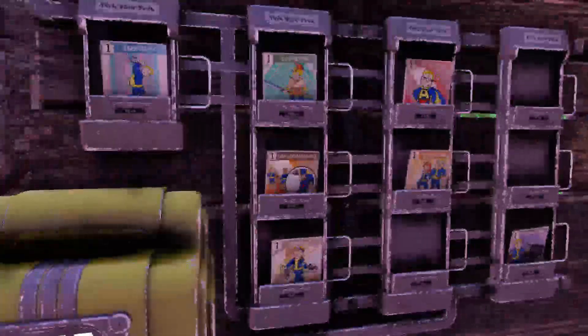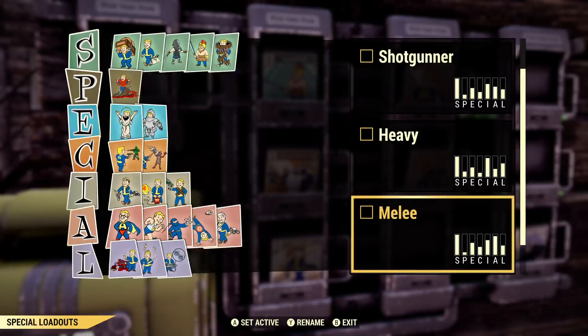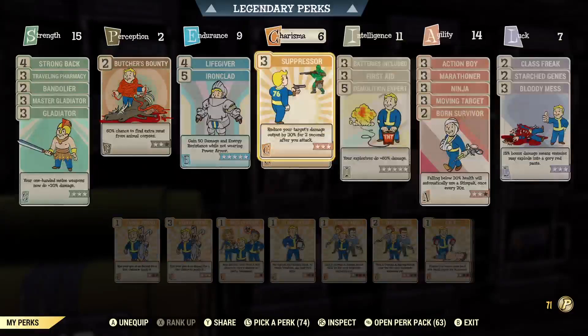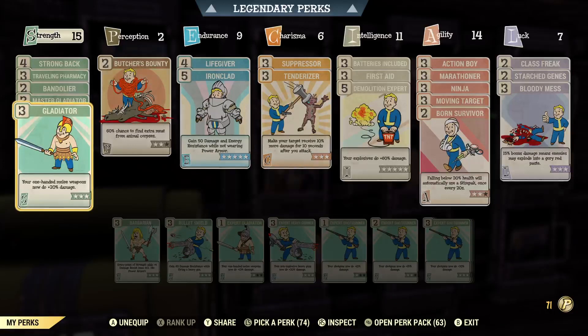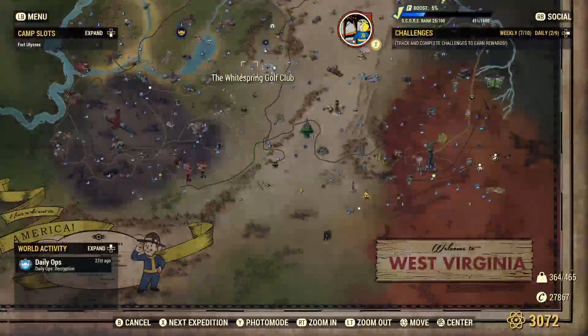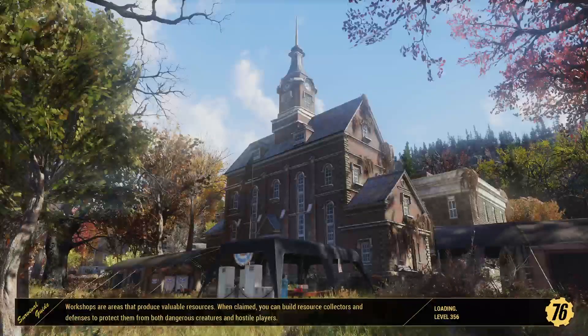I'm going to go over to my perk setup. What I'm going to do is go to Morgantown Airport because of the nearby train station, and that way I can easily switch over from my one-handed to my two-handed melee build. There's one weapon I'm going to be using the two-handed for — the protest sign — so it will be worth it. I'm not going to go over the perks really; I have a video on my melee build. All I'm really working with here is Gladiator and Master Gladiator, so we're going to switch those out for Slugger when we're using the protest sign. Let's head to Morgantown Airport.